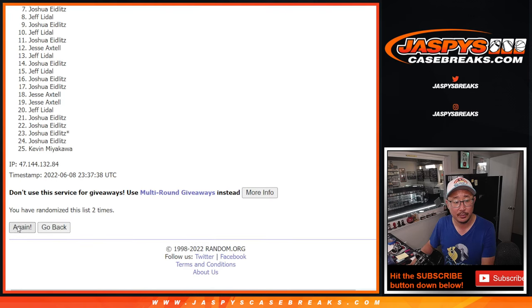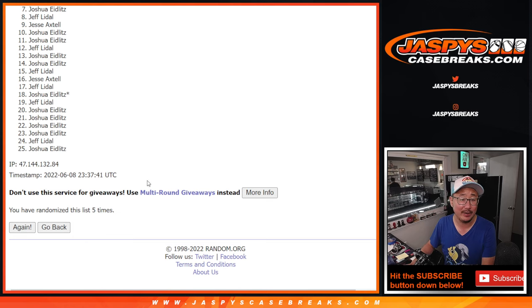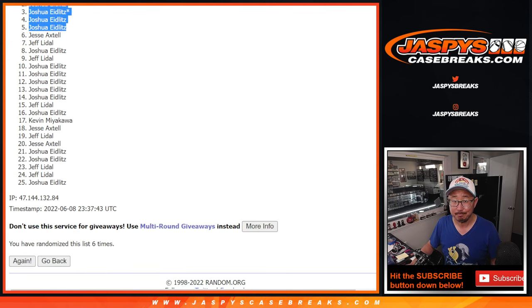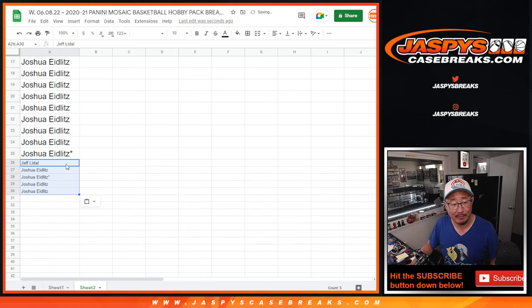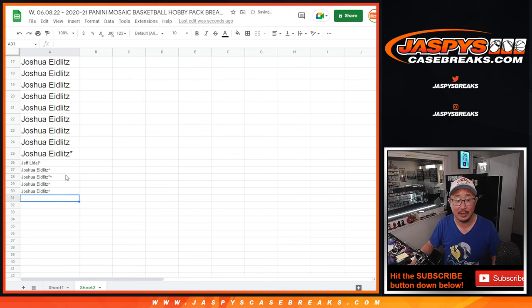Rolling one through six and final time. We got Jeff and Joshua's. That's after six times. So don't worry everybody else — he's still got a shot at those team random spots.